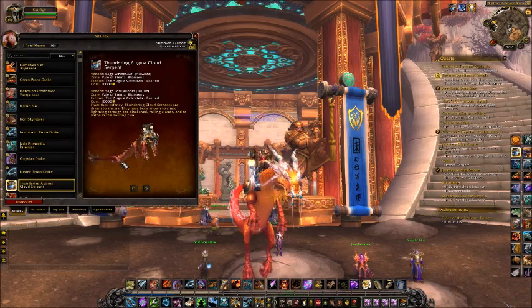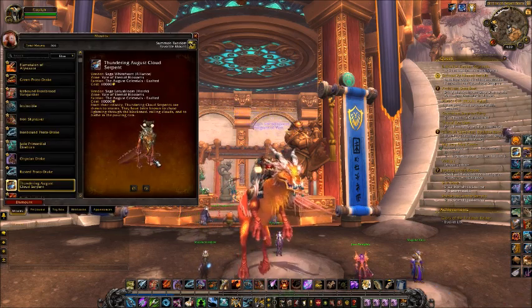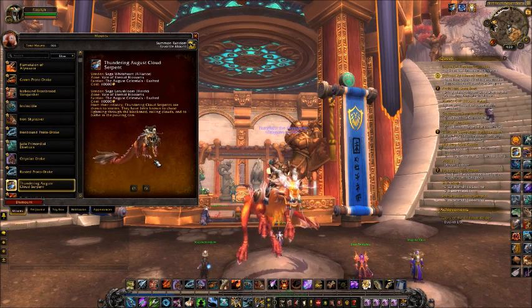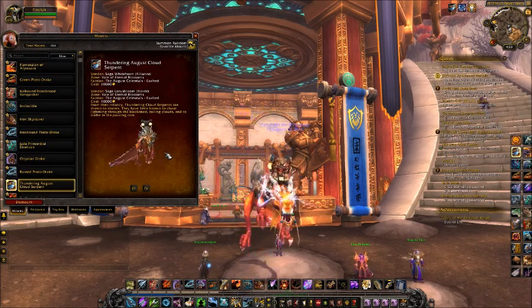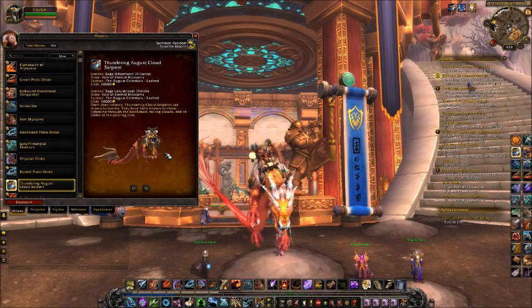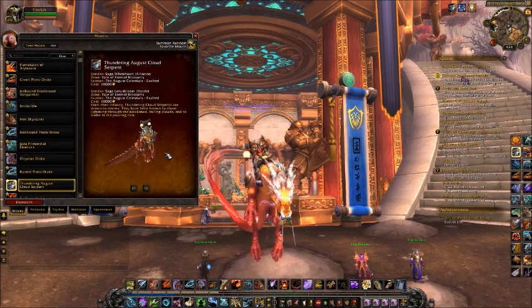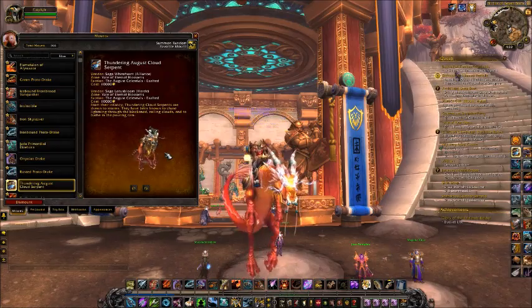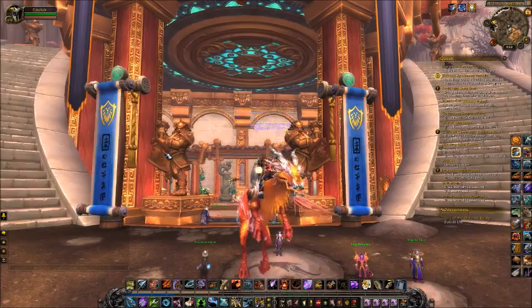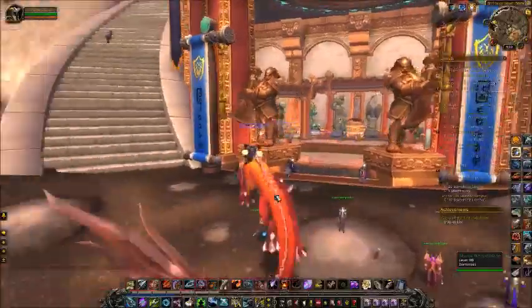So let's hop right into it. This video is how to get the Thundering August Cloud Serpent. This cloud serpent does cost ten thousand gold as shown on the preview, but by the time you are Exalted — which you have to be with the August Celestials to get it — it will only cost you eight thousand gold. This video is not about how to get the gold, but on how to get Exalted with the August Celestials.